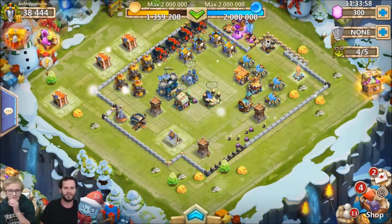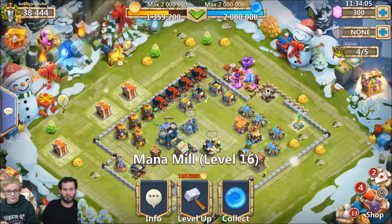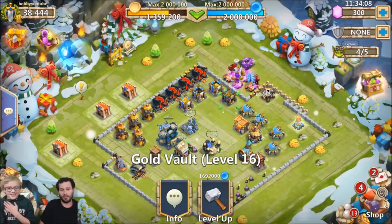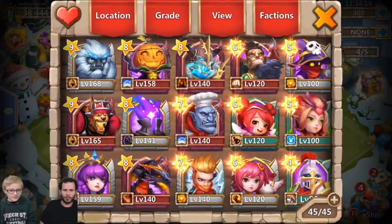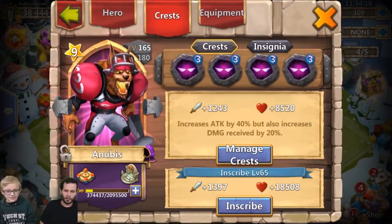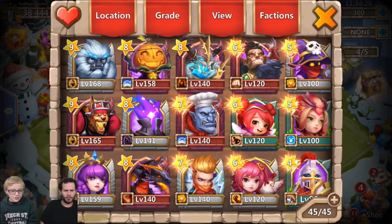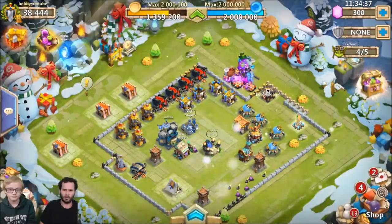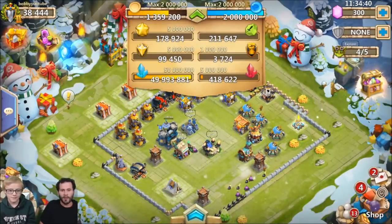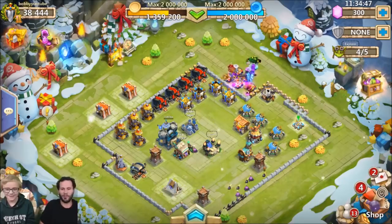Bobby's been upgrading his gold mines and mana mill — they're at 16 and 17, good job. He's also been trying to get the six hero base and inscribing his heroes, focusing mainly on Anubis, Sasquatch, Athene, Storm, Pumpkin Duke, and Awalla. He needs to keep inscribing more — and with 50 million blue crystals in the account, they need to raid more and get those heroes inscribed.